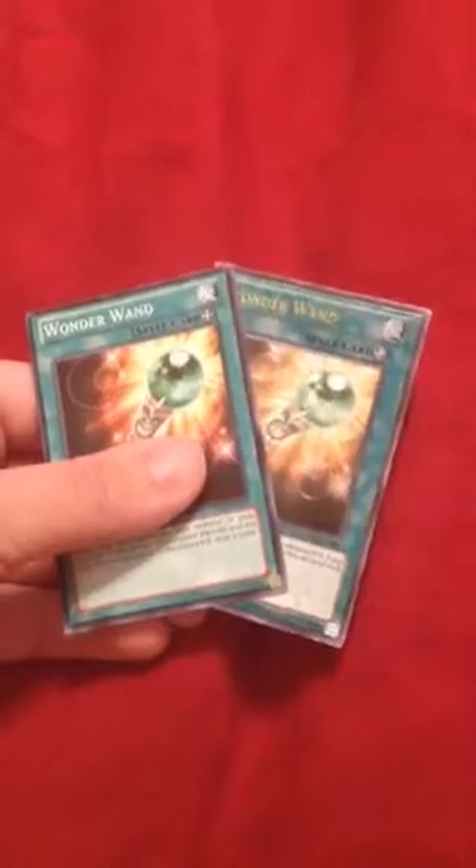Now for the spells. I run 3 Trade-In for your Grapha — it's a target for Grapha. 2 Wonder Wand for the Royal Magical Library — it helps a lot. Once you use all its spell counters you can send it to the grave and draw 2 cards, giving you a plus for Exodia. 1 Advanced Draw — if you have Grapha or Vage, you can Tribute it and draw 2 more cards. This deck is basically all about draw power.